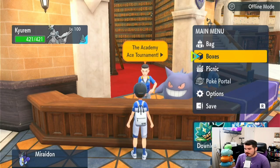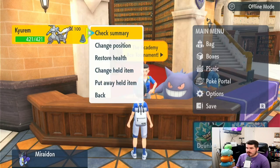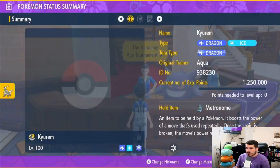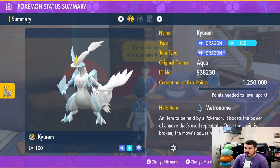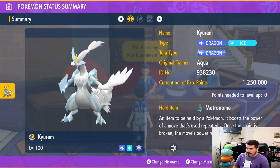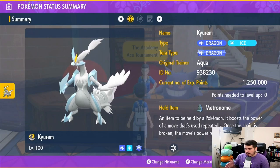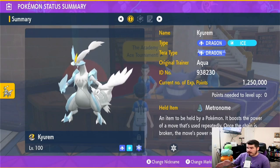This money farm process is a little bit harder. Kieran White is what I found to be the best one if you have the DLC and you've beaten it to where the Academy Ace Tournament is the hardest it'll ever be. You have Kieran White — I have the item Metronome.